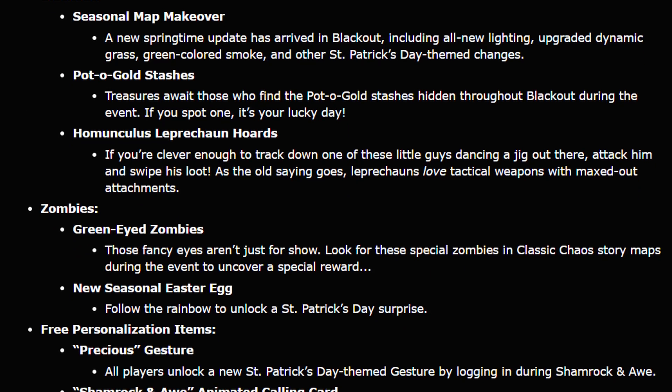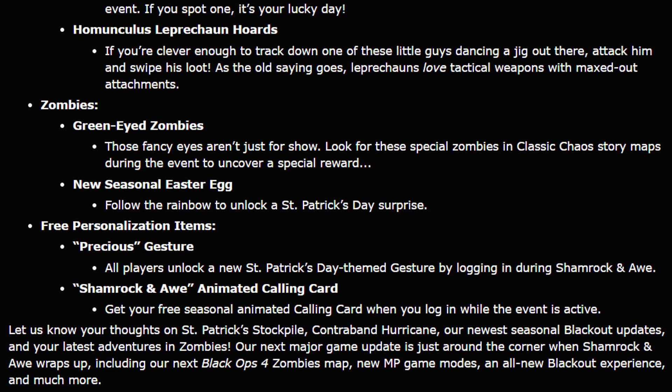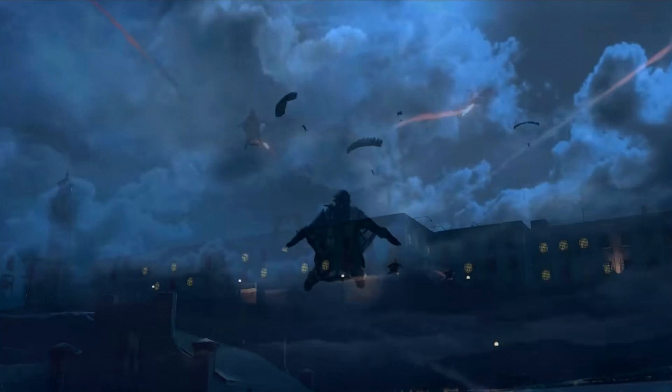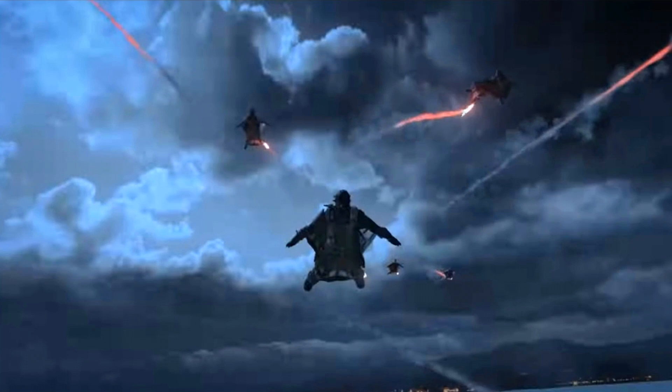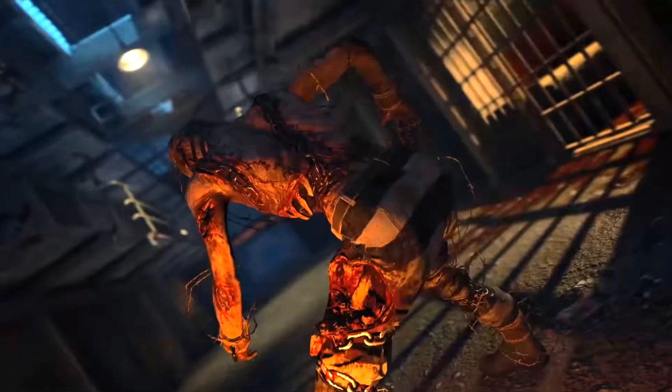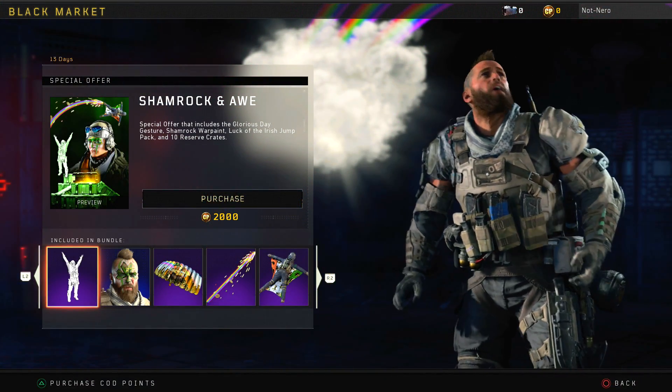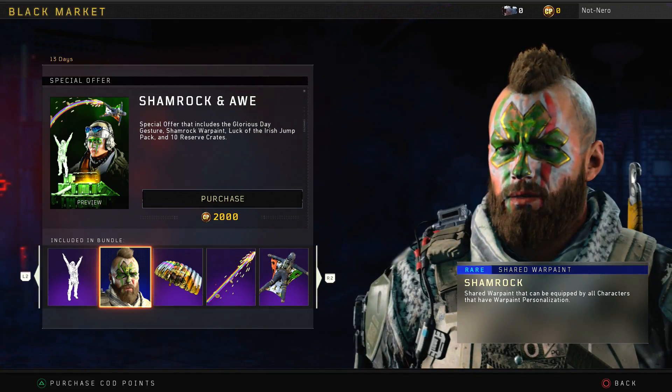They also gave us a community update video recently and made no mention of any new content being added to Operation Shamrock & Shamrocks. In general, there has not been a single official word hinting at anything more coming to the operation. It's possible that more content will be added when the Alcatraz expansion comes to Blackout, but we don't know exactly when that will be. Shamrock & Shamrocks runs until the end of March, so at the earliest, Alcatraz could be coming in April — and between now and then, it does not look like any more content will be added.